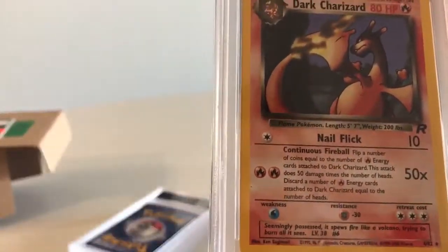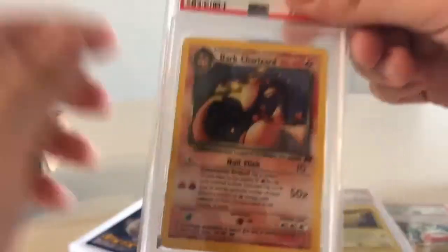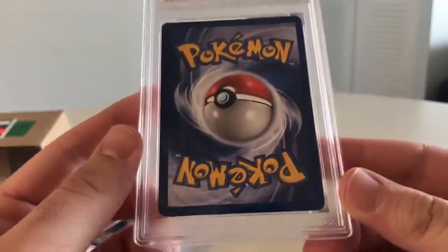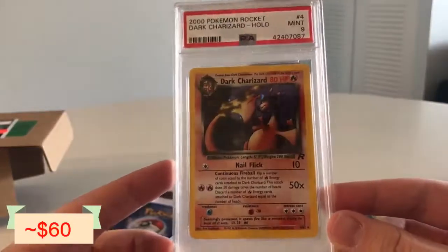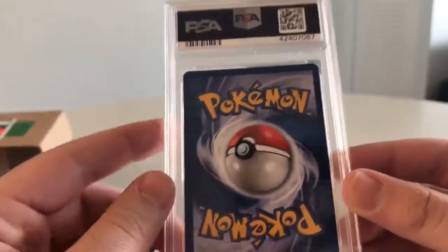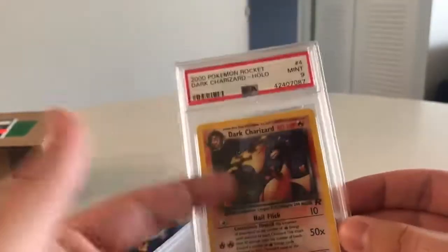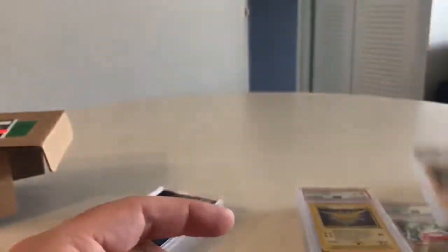Dark Charizard, Team Rocket. I know these cards were in pretty rough shape — definitely nowhere near nines, probably not even nine. Seven or eight on these guys. The centering is all messed up — bottom, top, sides, that's not that great. Same on the back. So we're going to actually go seven. What?! Nine! I mean, hell, I'll take it. I guess the centering is the only thing that's messed up — the corners look pretty solid. Dark Charizard PSA 9. If it were first edition that'd be pretty solid, but unlimited print — we'll take it.